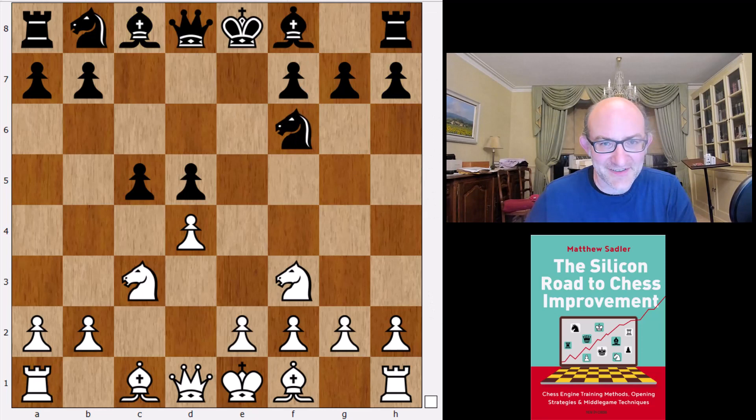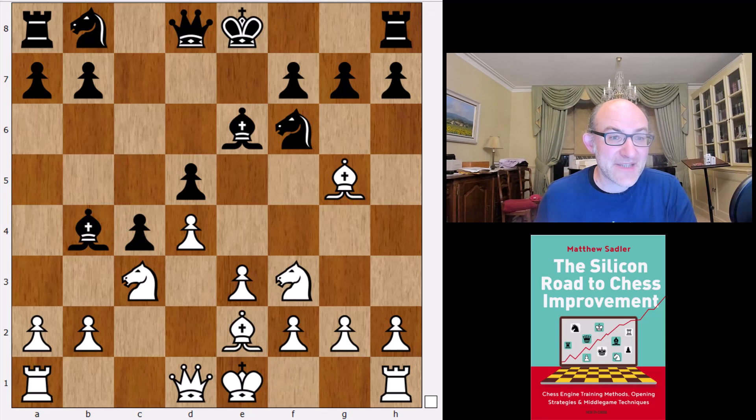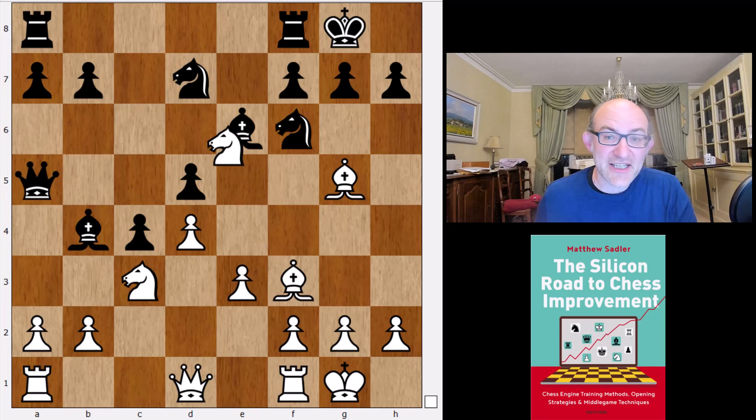The engines play knight f6, which was really thought to be a beginner's mistake. But it's been played very recently by Nihal Sarin against Richard Rapport. It's clear that people are looking at Leela's ideas. After bishop b6, e3, c4, Leela's idea is bishop b2, bishop b4, castles, castles, knight e5, knight bd7, bishop f3, queen a5, takes, takes — there's quite a bit of theory on this now, and black seems to be doing fairly okay.